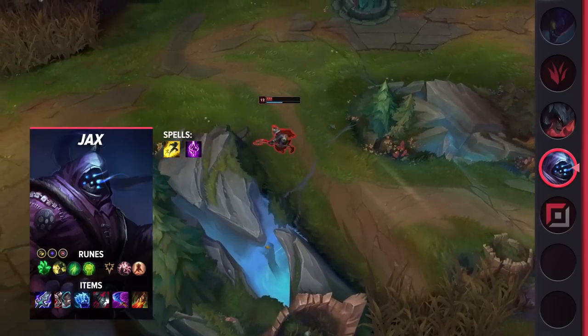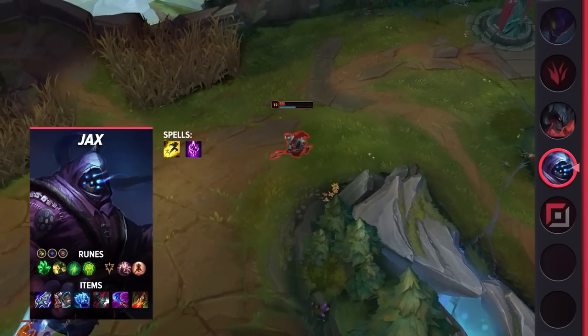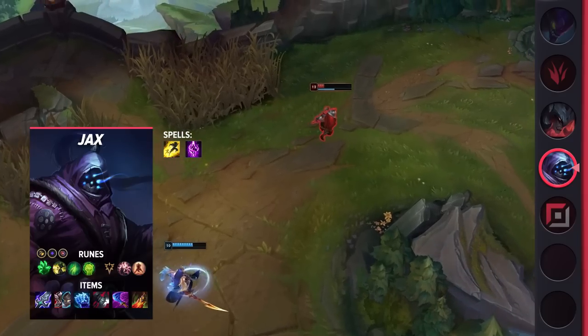When it comes to your items, you'll be building Blade of the Ruined King, Defensive Boots of your choice, Iceborne Gauntlet, Black Cleaver, Wit's End, and Death's Dance.